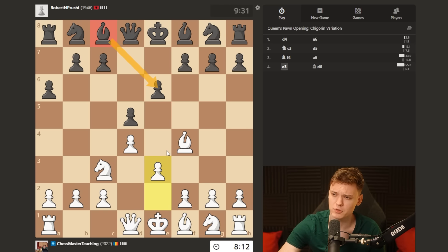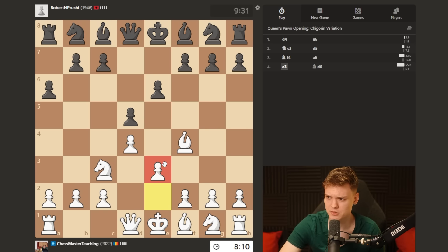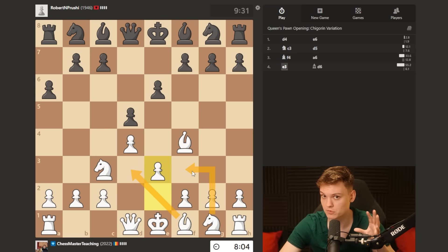Black already has a really bad piece, and you have a very simple setup. So now you can pretty much autopilot this. You can do e3, bishop d3 first, and only then knight f3. Move order matters - this is gonna be the optimal way of doing it.